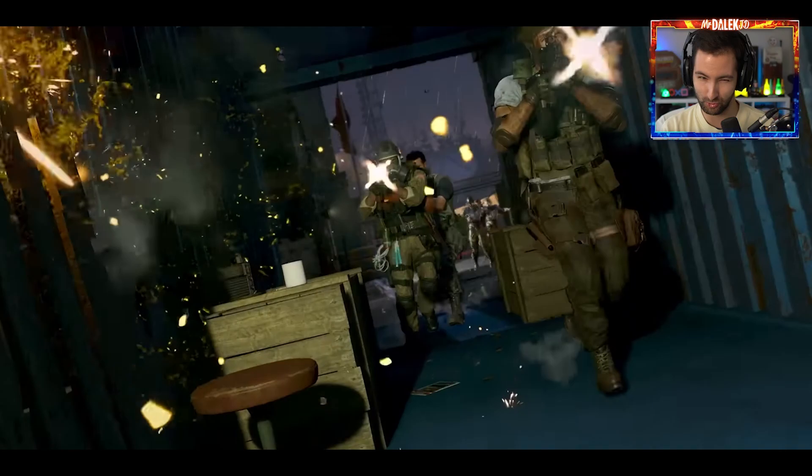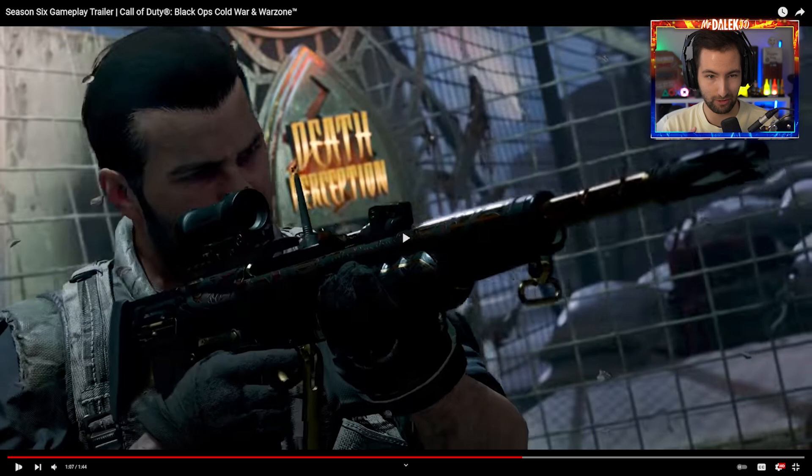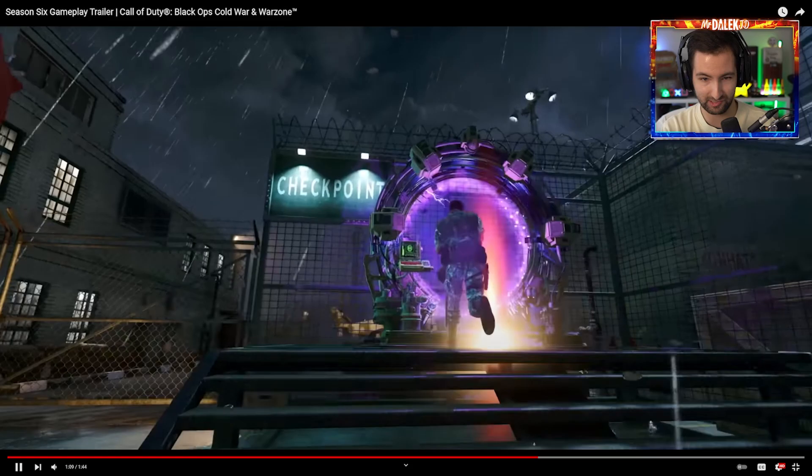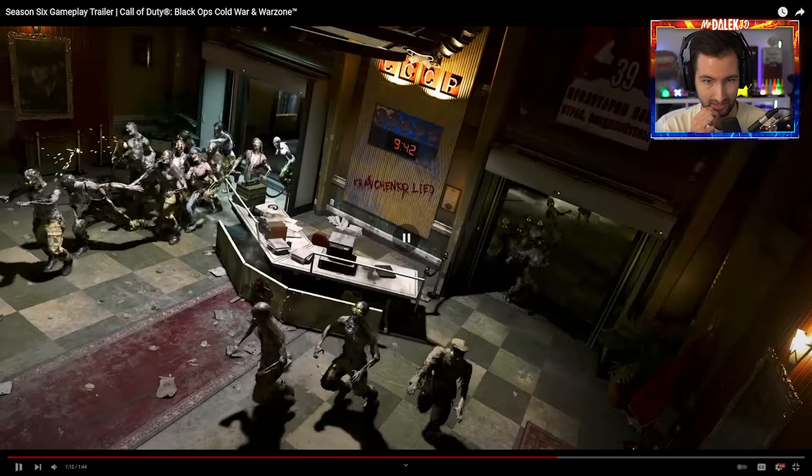We can see Adler there. We can see the zombies. We've got crates - this is the outside, this is the spawn bit again. We can see the Death Perception perk there. Look at that - a full perk machine. We finally got it and it looks pretty awesome. But PhD - we want to see PhD. This is the checkpoint that goes from the spawn into the America Town section.